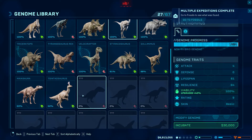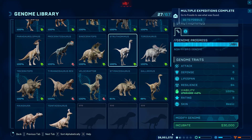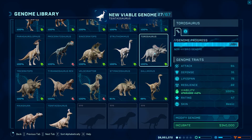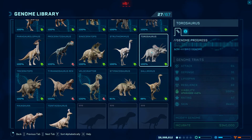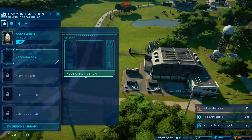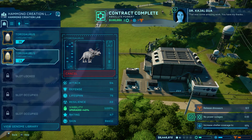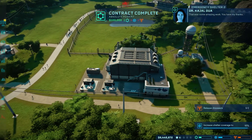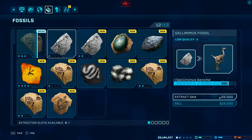Hmm, Maiasaura... what about a Gallimimus? I don't even know if I want to put a Gallimimus in there because we're kind of past that financially — we don't really need to. Let's see, Torosaurus — let's put the Torosaurus in there. We'll incubate them; they probably need two so we've got to get another one. Let's get our stuff over here, extract.